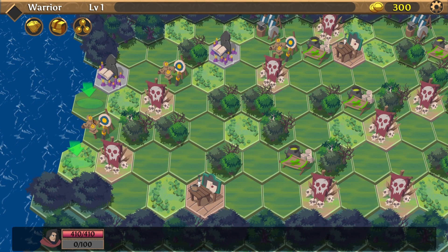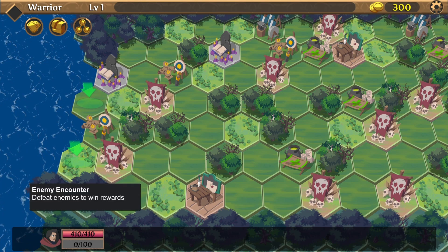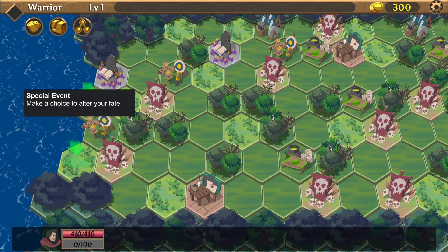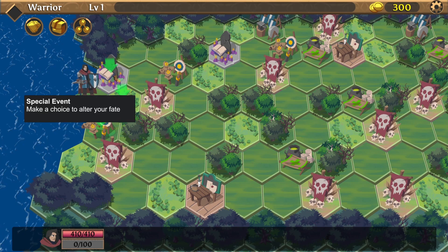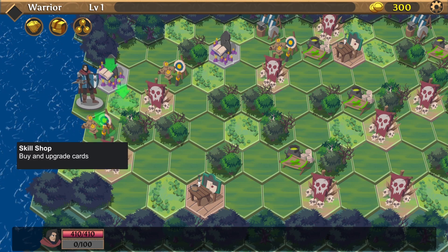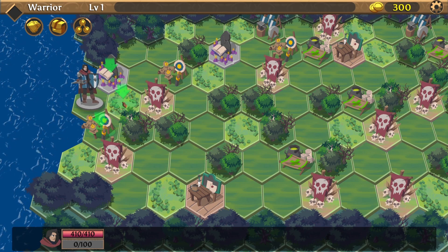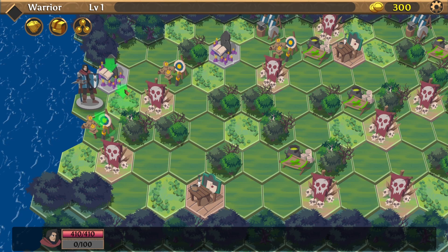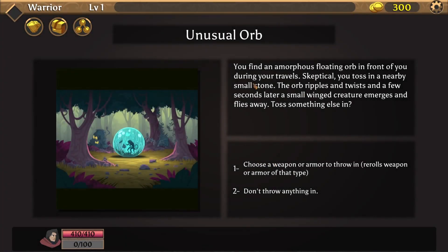Select a starting zone. There is an altar — special event, enemy encounter — make a choice to alter your fate. There's also a skill shop where you can buy and upgrade cards. We have money but I'm not sure about the cards right now. There's an uneventful tile and a special event — make a choice to alter your fate. I like to alter my fate most of the time. You find an amorphous floating orb in front of you during your travels.